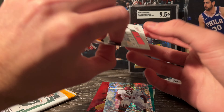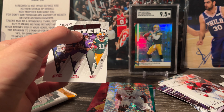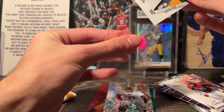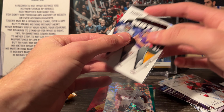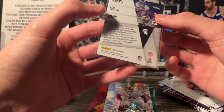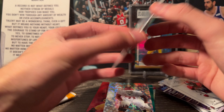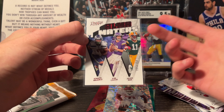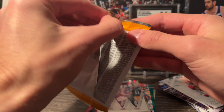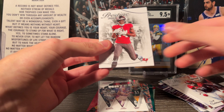That is sick — a Jayden Reed rookie card on the Alma Matters set out of 399. Go Packers on that one! It's with Kirk Cousins and Kenneth Walker — Michigan State alumni. I didn't know this was a set, and I didn't know you could get these numbered. That's pretty cool. Jayden Reed out of 399 — and we've got one pack left. We already have our three numbered cards.